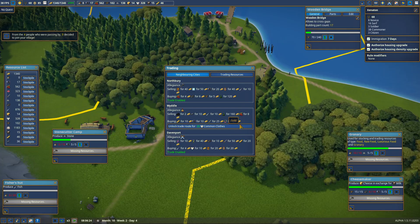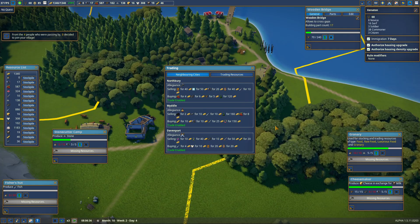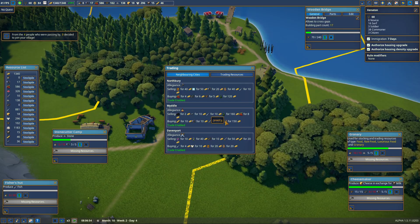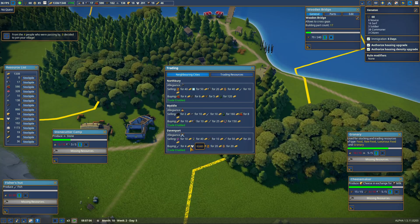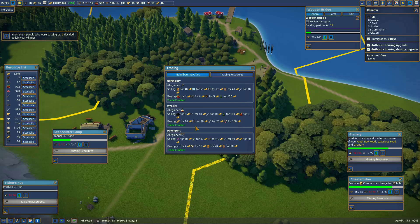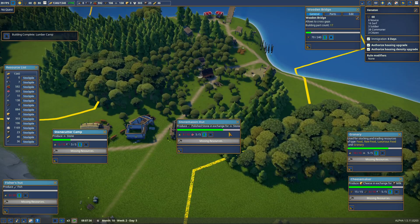I'm going to open this trading post too just because I have it. Look at all this new stuff — jewelry and more! I didn't even know they have this stuff. Nobody buys bread — see? Nobody wants bread. Oh, he does — the one I just opened. Good.